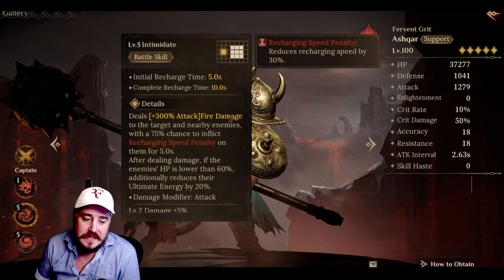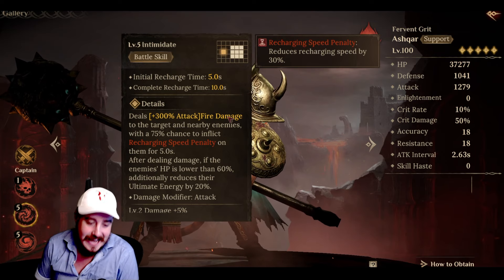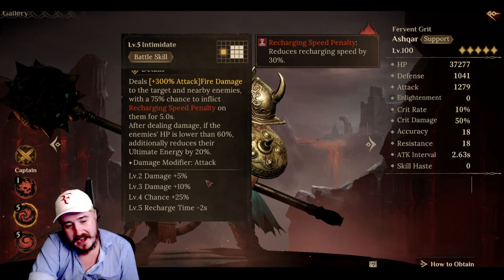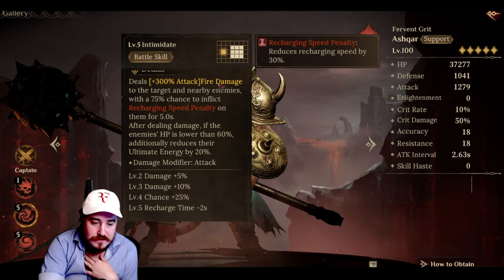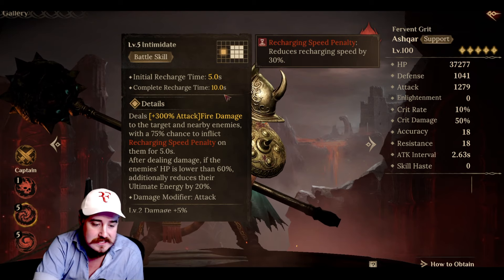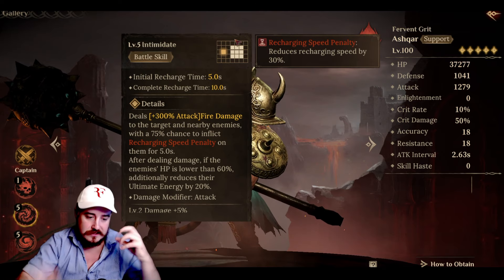Let's go to the battle skill — Intimidate, cool name. Deals 300% attack fire damage to the target and nearby enemies, with a 75% chance to inflict recharging speed penalty on them for five seconds. After dealing damage, if the enemy's HP is lower than 60%, it additionally reduces their ultimate energy by 20%. The conditions are there — the range is kind of cool, the multipliers are not terrible, and there's a 100% chance to get the recharging speed penalty. If you can time this out when enemies are below 60%, the ultimate energy reduction is really good, and it has nice AoE quality if enemies are bunched up.